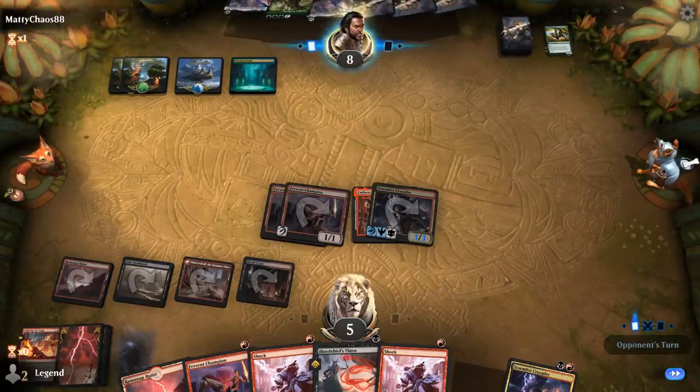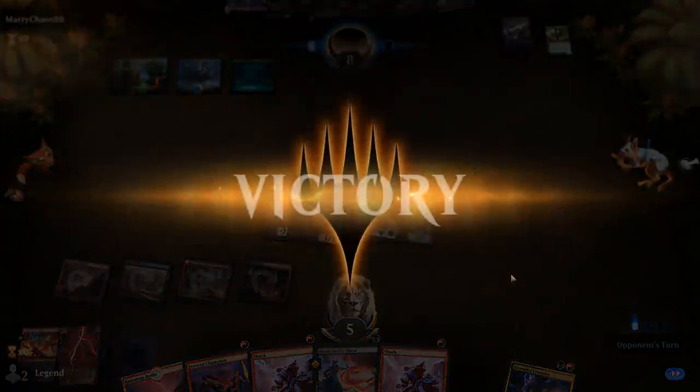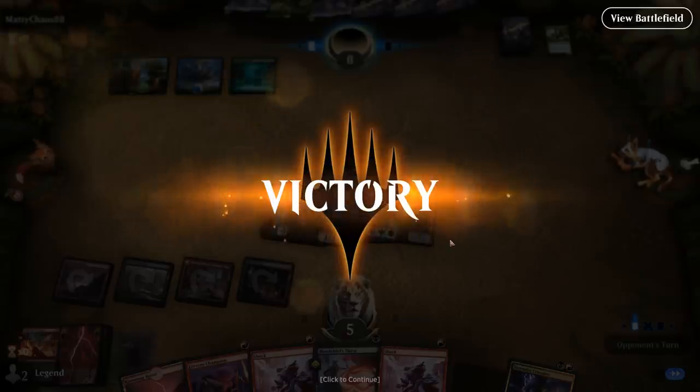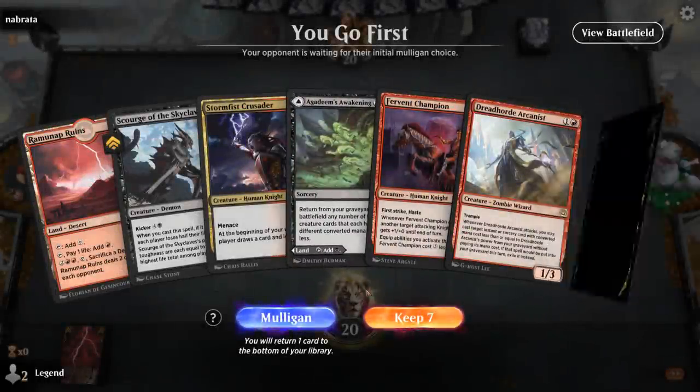If my opponent plays Cavalier I think they're just dead on board. This is one of those matchups where the opponent isn't pressuring our life total, so if we did draw the Scourge, having all these shocklands to get ourselves to 5 meant we could have played a 12/12 Scourge for 2 mana.